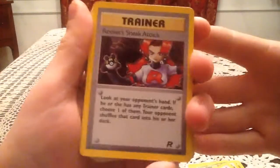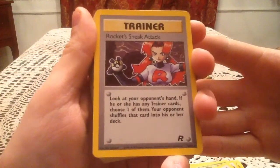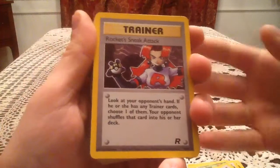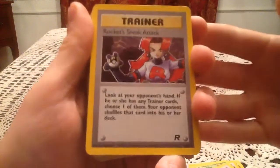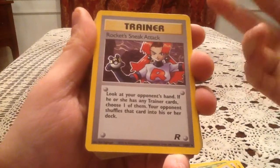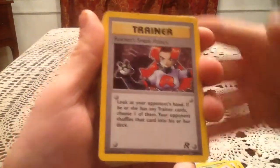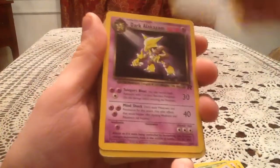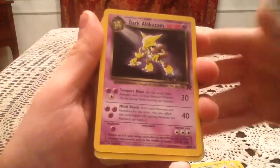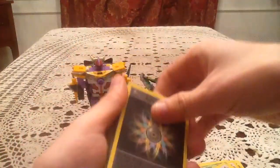Then we got the holo version of Rocket's Sneak Attack. I was really happy to see this because it's a holo Trainer from one of the original sets — that's the number 16 version. I already have the non-holo version. Still a nice Trainer card. Then we got a Dark Alakazam non-holo and a Rainbow Energy.